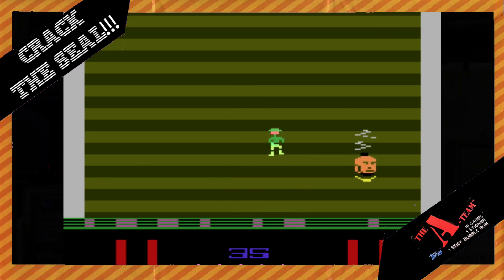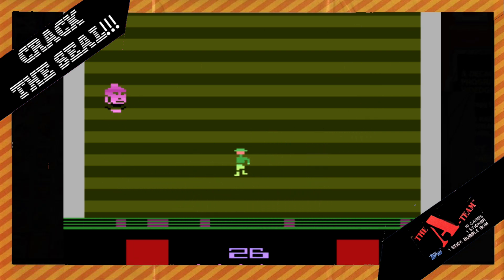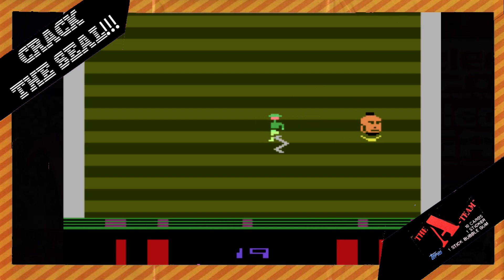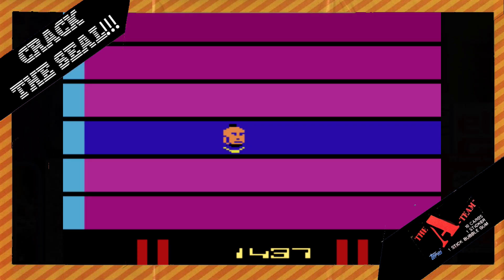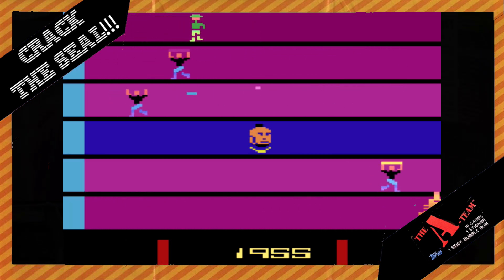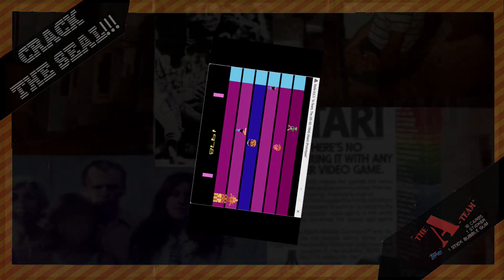The second screen has Mr. T shooting Colonel Decker to bounce shots off him to hit the warheads. As noted on AtariProtos.com, this seems to make no sense in the A-Team universe — but maybe it does. If you recall, almost no one ever got shot on the A-Team. Maybe bouncing bullets off Decker was just a salute to the mostly non-violent, cartoony nature of the TV show. On the third screen, the warhead has been replaced by a helicopter that Mr. T must destroy. The A-Team was one of my favorite shows, and I'm sure I would have bought this game and loved it in 1983. I think I would have liked the A-Team theme much more than the sci-fi theme from Saboteur — but the game was never released, and now lives in the annals of the vertical blank.